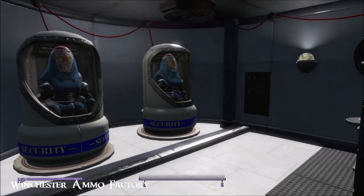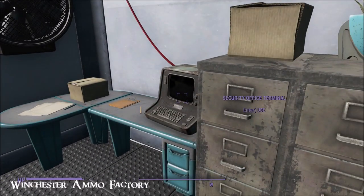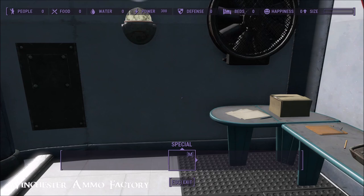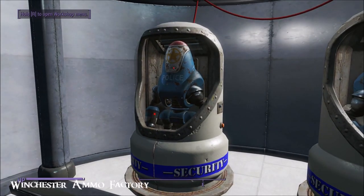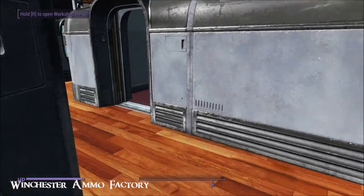There's a couple of police protectrons here and you can unlock them using that terminal. I'll show you the stats: zero food, zero water, zero people, 300 power, zero defense and zero beds. You'd get defense automatically from these two, although clearly you're never going to get attacked here.